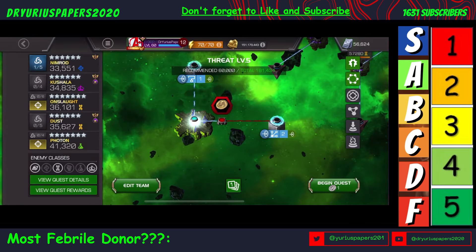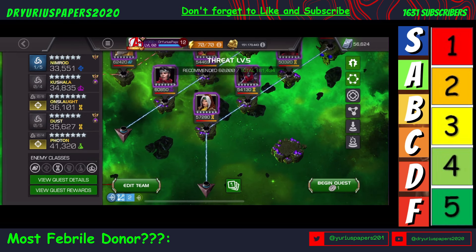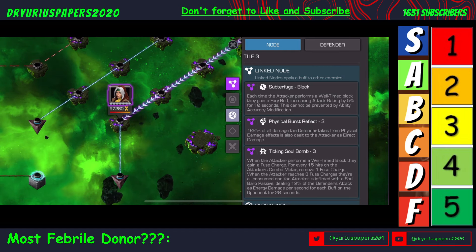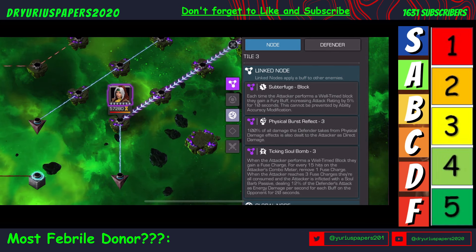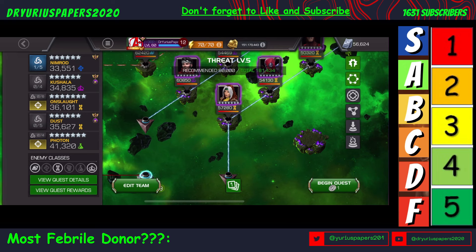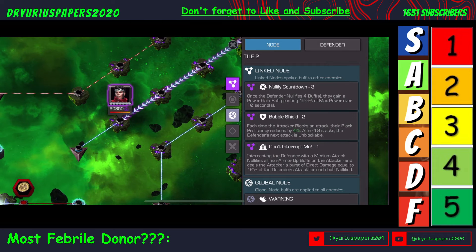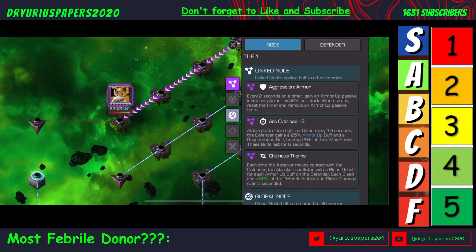Let me explain the issue with that. We get this question mark path, which is a random path. If we end up getting the mutant path, then we need champions that will not do physical damage, because of physical burst reflex — 100% of the damage the defender takes from physical damage effects is also dealt to the attacker as direct damage. We cannot bring in physical damage. So we're going to have to bring in champs that mostly do energy damage, or they don't touch. The middle path I'm not so concerned with — it's just a bunch of power gain. It's the next path combined with that physical damage path that I'm worried about.